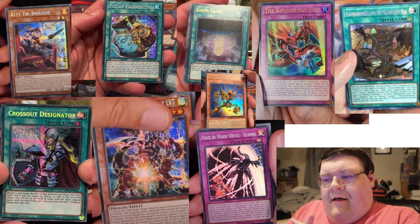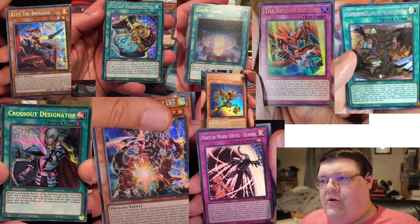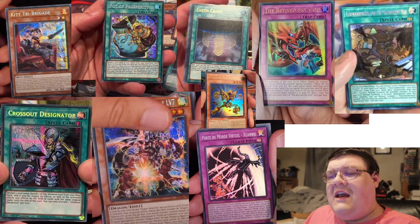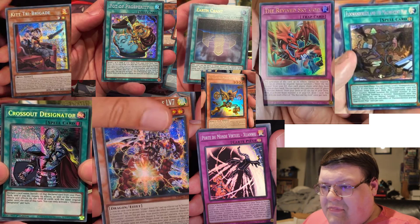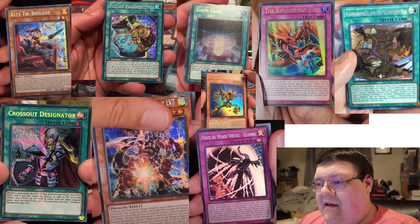Next up here, that is the Pot of Prosperity, everybody. So many people have been so excited for this — this was the news. I can't believe Konami didn't actually advertise Pot of Prosperity. Like, this is nuts to me that they let this slip through, but it made it. It's going to be one of the most expensive cards in the set. Crossout Designator makes its way in here as well as another Seeker. I'm actually very surprised to see that it got a double reprint straight out of the gate.